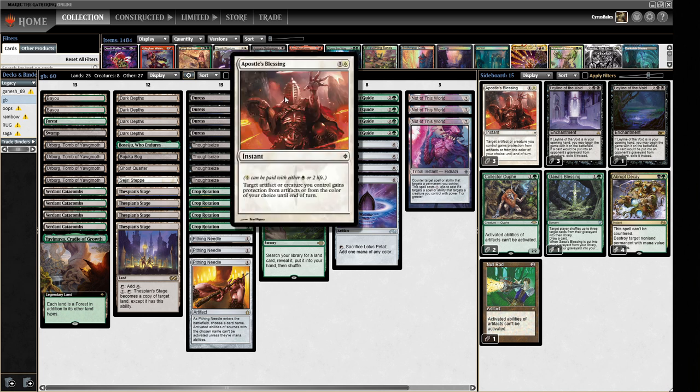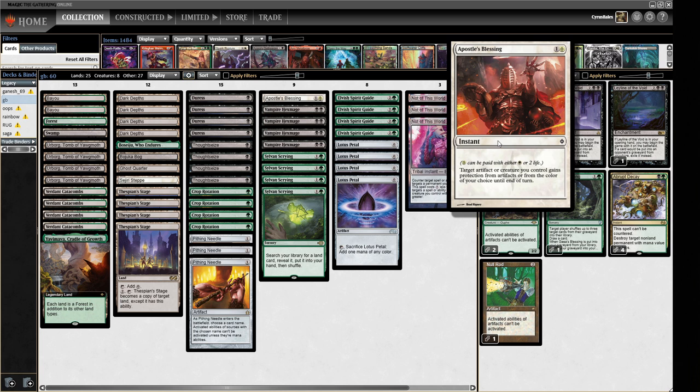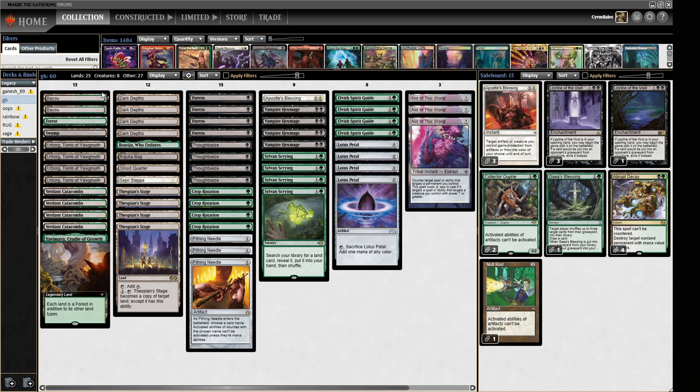We're going to try out Apostle's Blessing. We've only got one in the main — it's kind of like a fourth copy of Not of This World, but it also lets us swing through so we can't be blocked. We've got three in the sideboard too. The normal spread of things I'd play: four Urborg and one Yavimaya, giving us lots of ways to make our turn-three combo — Dark Depths, Thespian's Stage, and one of these lands that turns Dark Depths into a mana-producing land for a turn-three 20/20.